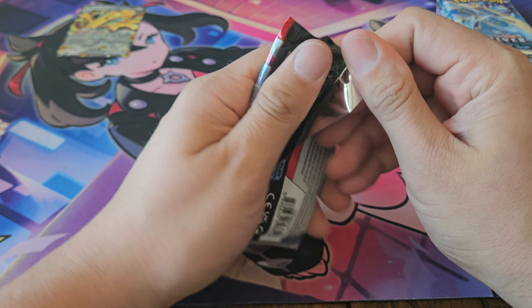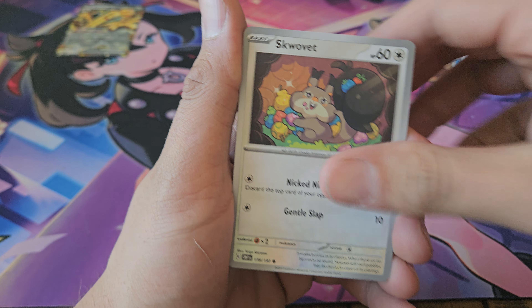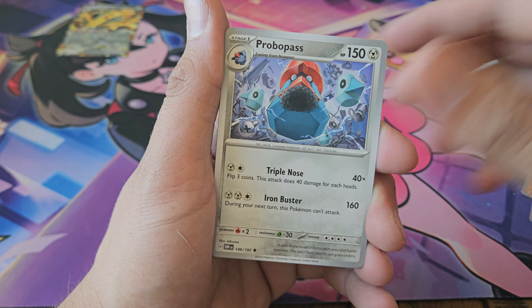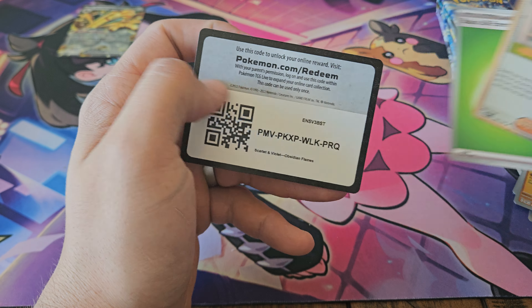Last pack from that chest. Got Barboach, Wigglet, Squovit, Palpitoad, Serena, Lycanroc, Probopass, Monwile, Dugtrio, and Greta — or Gita.